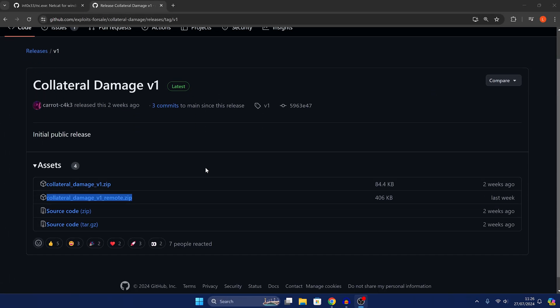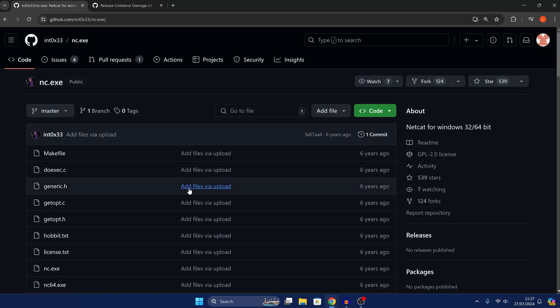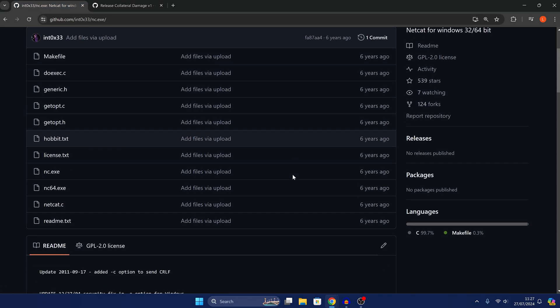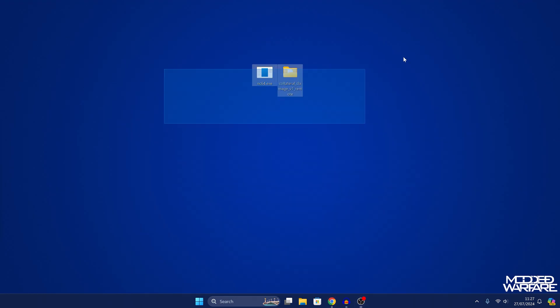First things first, we want to download collateral damage — specifically the one marked remote — because that will allow us to send the files over the network instead of using the advanced file explorer full trust. We also want to download nc.exe, which is netcat for Windows. I downloaded the 64-bit version, nc64.exe. If you're on 32-bit, just download nc.exe.